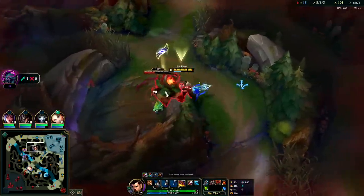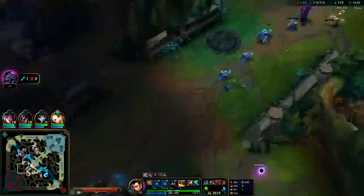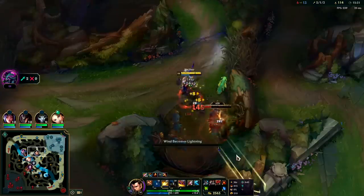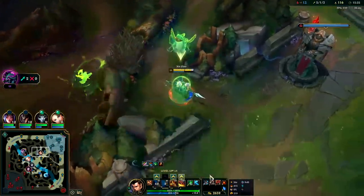I don't plan on throwing my shutdown though. I'm going to spend my gold before I do a crazy fight — that way they won't be able to get my shutdown. I'm also going to finish my jungle item before we fight, and we finished it there off that camp. Very nice.